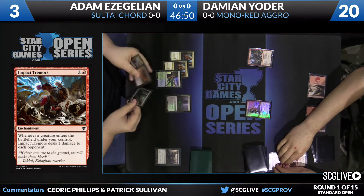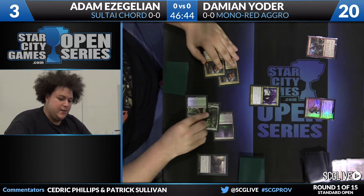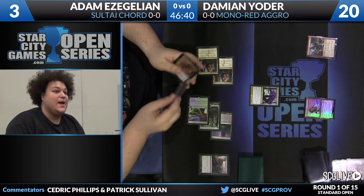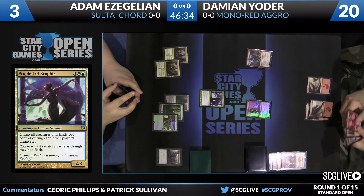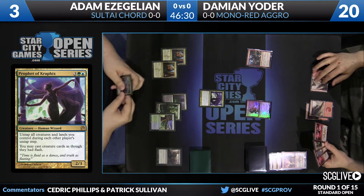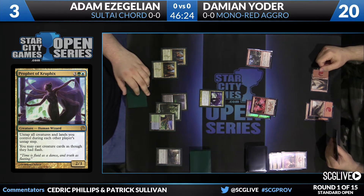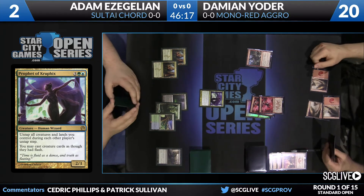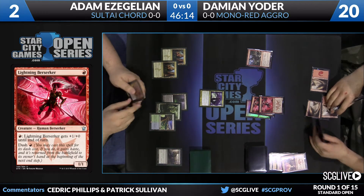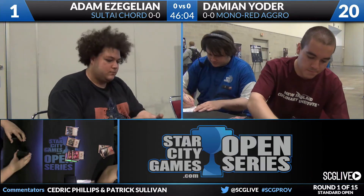A Bile Blight takes care of the Monastery Swift Spears — not too bad. A Frenzied Goblin is the other card played by Yoder before passing. Lightning Berserkers plural will be dashed in, which means Impact Tremors will trigger for each one. As Galion is down to one. A Zirgo Bell-Striker comes in — Impact Tremors triggers again, and that is game number one going to Damian Yoder. Mono red aggro, a different build of the deck, up a game over Adam playing Saltite Court.